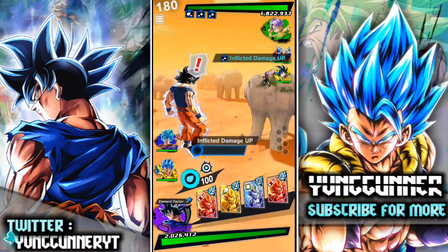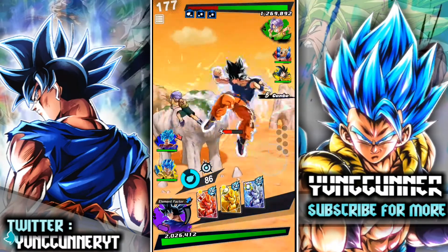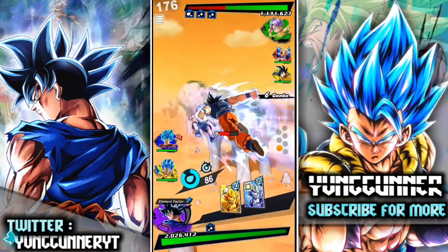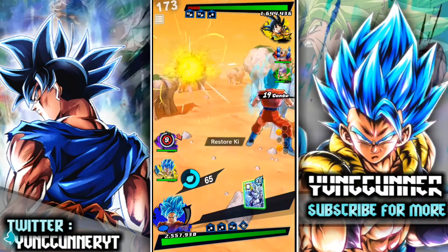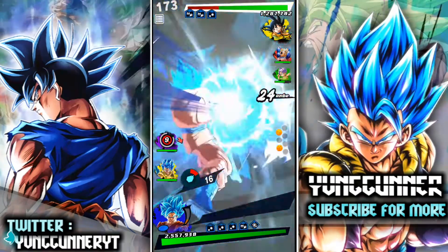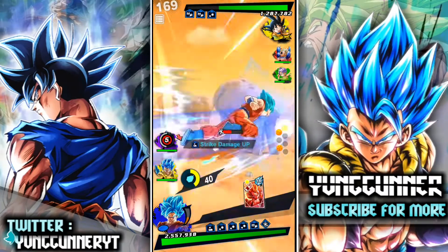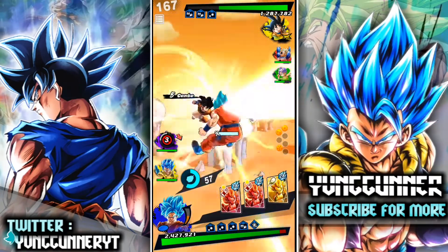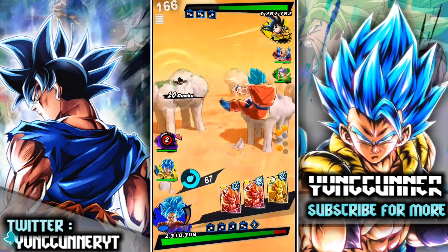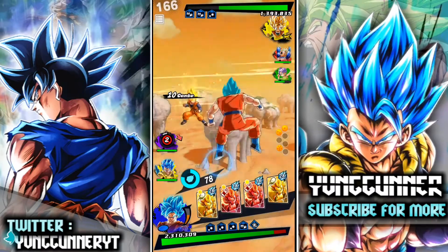This is the first match of the video, going up against a really good-looking hybrid team. Got him in the side step — oh, that's a lot of damage. Switched out, that's reasonable. Let's use this blue card — not too much damage. I think it'll take a bit of time for it to ramp up. I'm going to stay with Goku — not doing too much damage.